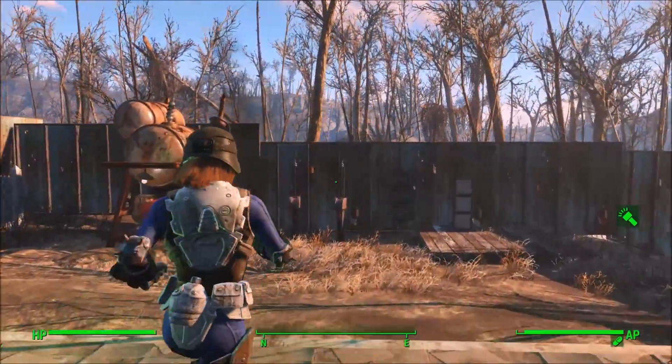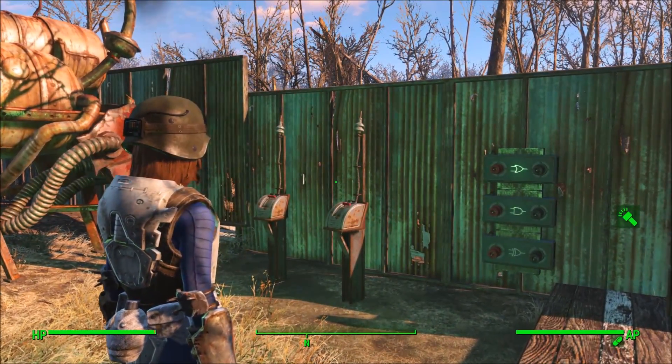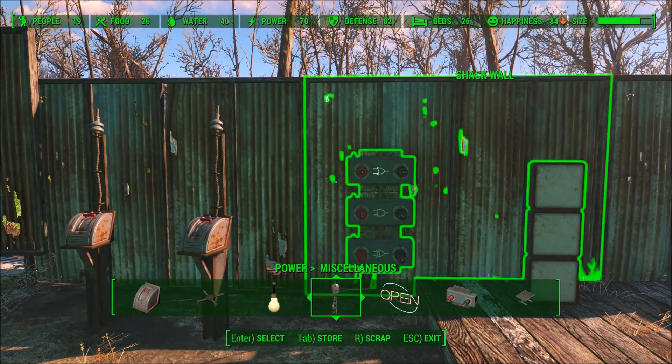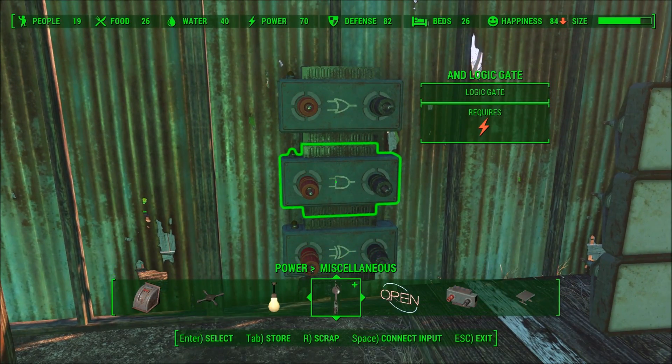With the new Contraptions DLC, we finally get access to Logic Gates and can now get our electrical engineering on. In Fallout 4, the Logic Gates have two ports: an input port, which is red, and an output port, which is black.